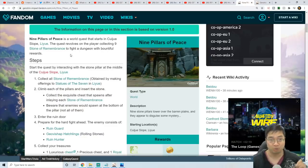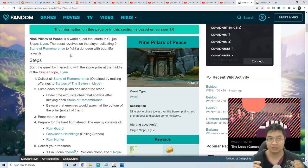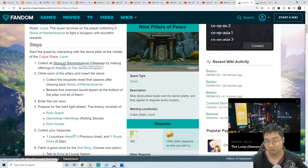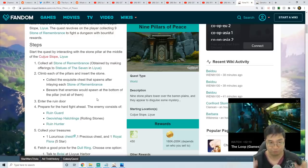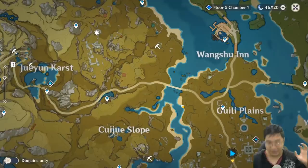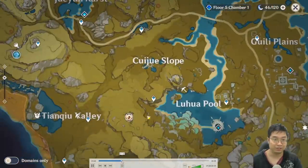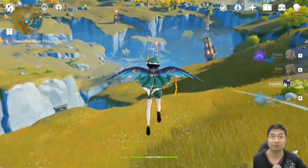The side quest is called the Nine Pillars of Peace. Each time we offer to the Geo Statue it gives us one Stone of Remembrance. With those stones — one stone per statue level — we have to max the statue to level 10 to unlock all the pillars. The nine pillars are located in the Cuijue Slope, so we teleport over there and as we run towards the slopes you'll see a lot of pillars.